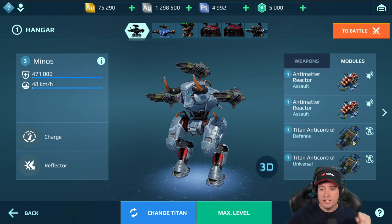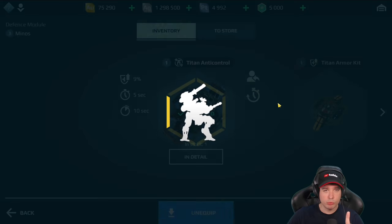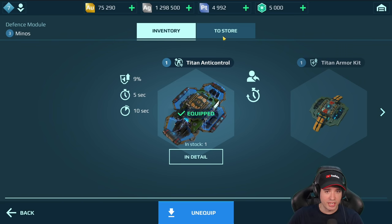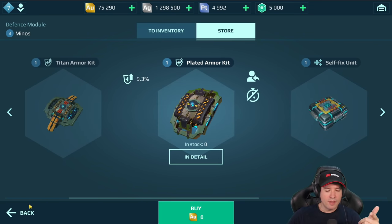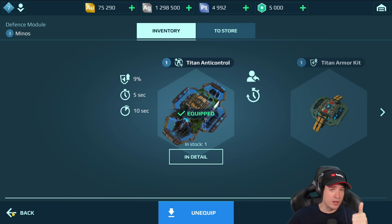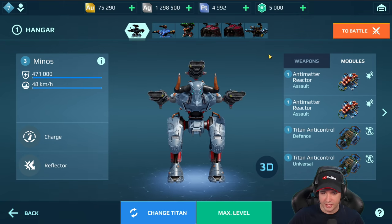There is a Titan defense module — the Anti-Control. We all know Anti-Control prevents lockdown and suppression, but this one on Titans also gives you a 9% HP boost, similar to the plated armor kit. This means you have a universal super module providing bonus health and immunity to lockdown and suppression. With two Anti-Controls you're fully immune; with just one you're only immune for five seconds, then vulnerable again for five seconds.